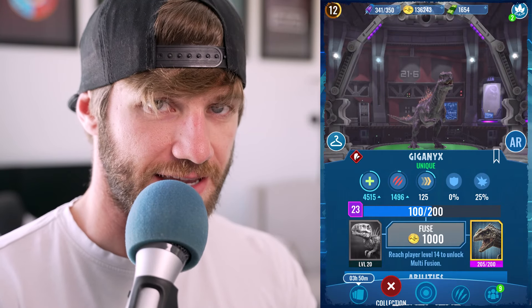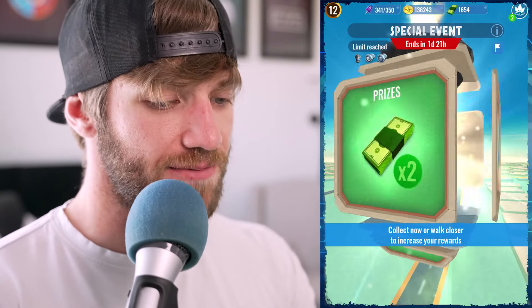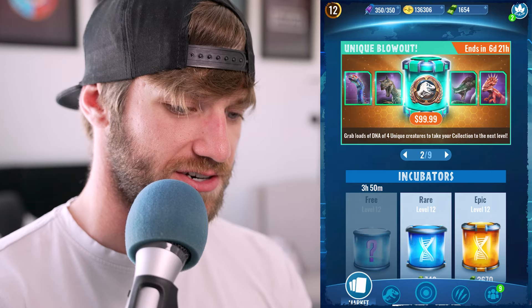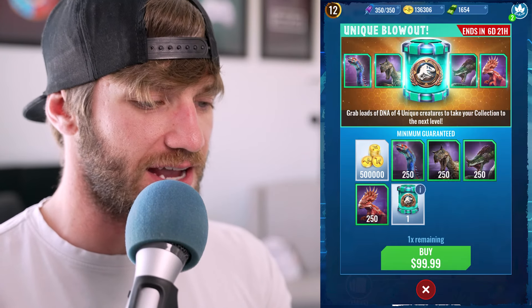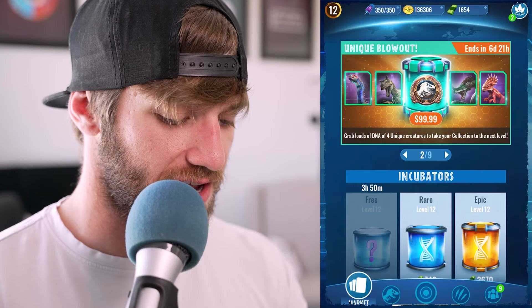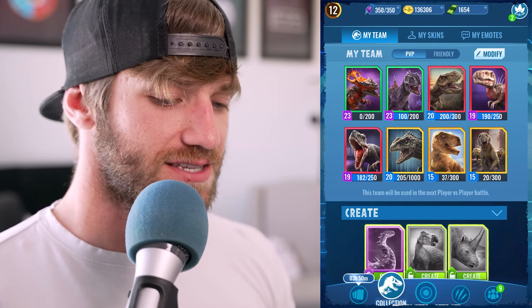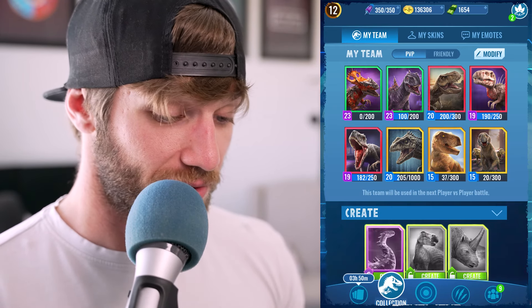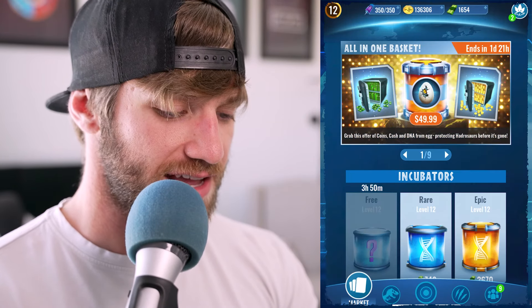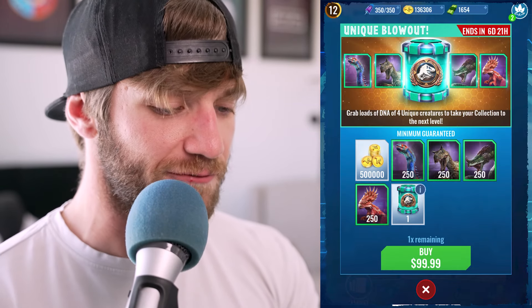Our Tristanix is very close to getting to level 20, so then I can start fusing on a more regular basis for my Giganex. As great as the Giganex has been, I think it may be time to add a couple new uniques to the group. There's a pack in the store right now where we could get four new uniques. Previously I was looking at a legendary pack giving eight legendary dinosaurs, but of these four new uniques I'd probably put all four on my team — replacing my Tristanix, Gigarexin, and Lars.